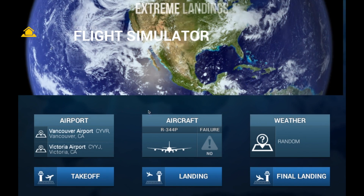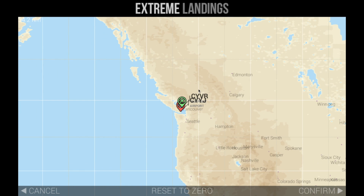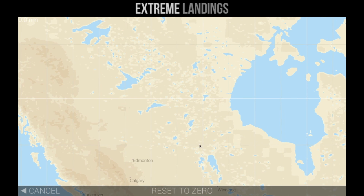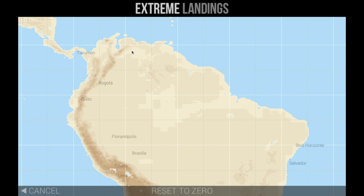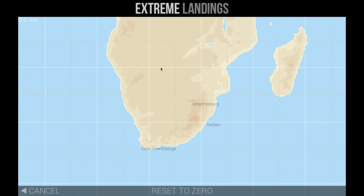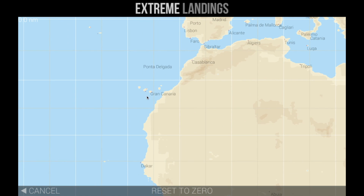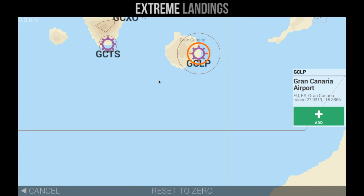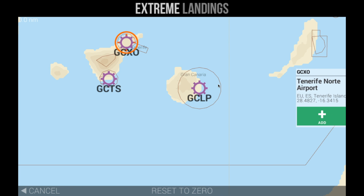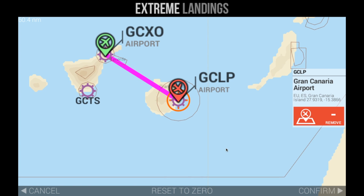Anyway, we're going to do the flight simulator. We're going to have a high failure rate, and we are going to pick where we're going to fly from. We're going to reset to zero. Where should we fly from? We could do Florida. How about we do somewhere in Africa? We haven't done that yet. Everything's so far apart here — it would take a long time. How about these islands? Let's go from one island to the other. Otherwise people would have to take a boat — no one wants to do that.